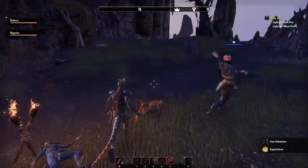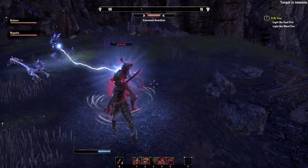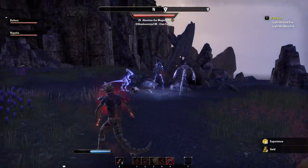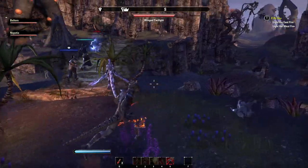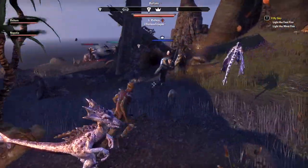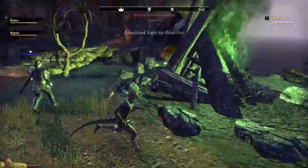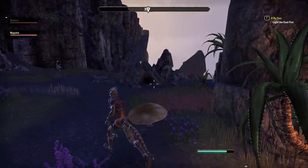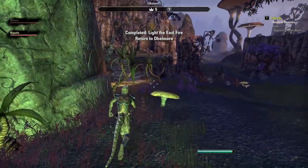Iron sabatons! You dare challenge me? He's a lightning person — he thinks he's invisible, I can see you! Light the west by our things — let all these people do our fighting for us. Very nice. The other one must be on this other cliff face. Oh there's an iron piece — the first one I found here. Some kind of crafting thing — very descriptive, I know. Some kind of iron thing.